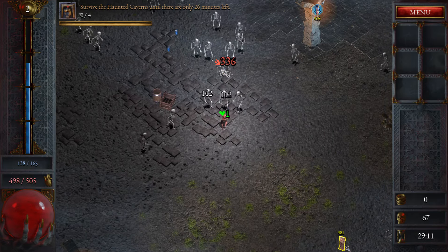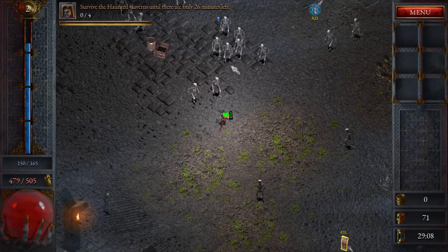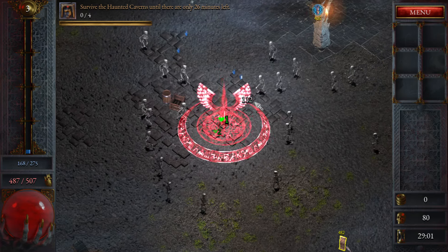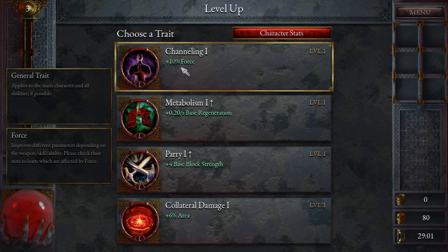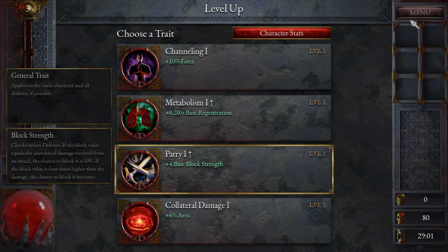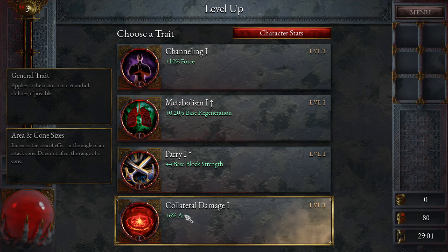HP is 505 max, XP at 140 of 165. There's a gold one - that's probably money. There's a knockback effect when you level up - plus 10 force. It improves different parameters depending on weapon skill or ability. Base block strength, area - that sounds amazing, but this effect does not affect the range of a cone. Looks like no reroll - I'm gonna take this one.